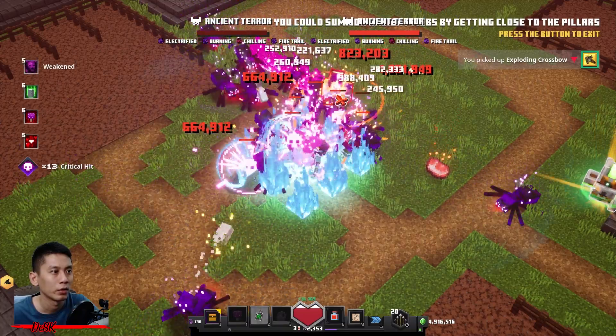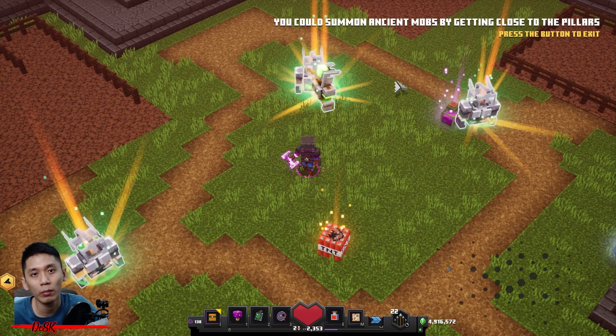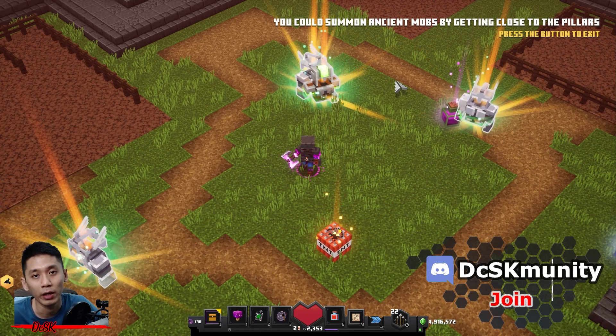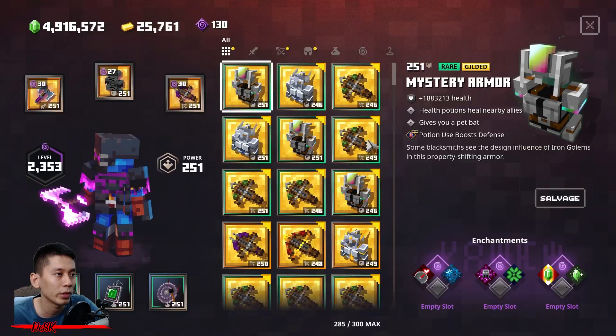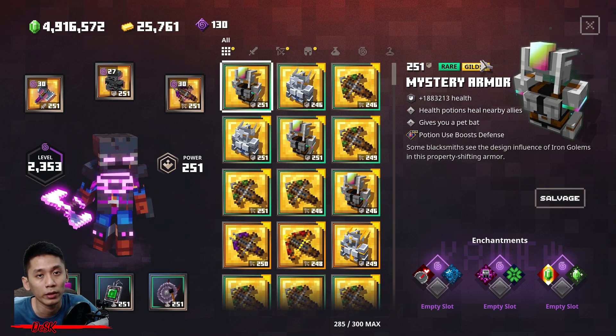I got it! All right guys, I beat 20 waves of Ensign mob and I got 20 gilded gears in less than 10 minutes — amazing, super fast. As you can see on the floor there are four gilded gears waiting, and in my inventory there are 16, so the total is 20.